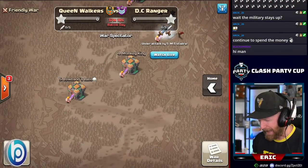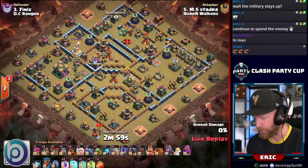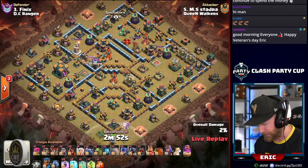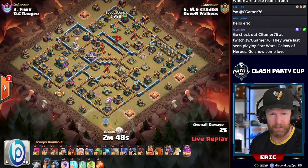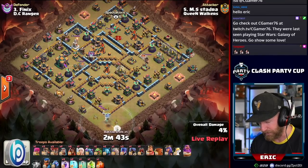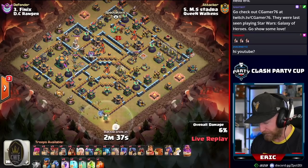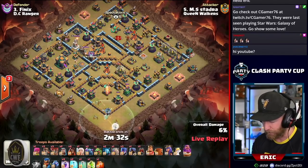Welcome back to Clash with Eric. We are live with the Queen Walkers taking on DC Ranger as we continue to work our way through the start of the Clash Party Cup — a relatively new tournament joining the community of incredible tournaments. So many of the top teams are playing in this one, and it's exciting to see the Queen Walkers getting into action today. We'll see if Stadra can start us off with the attack that he loves so much.